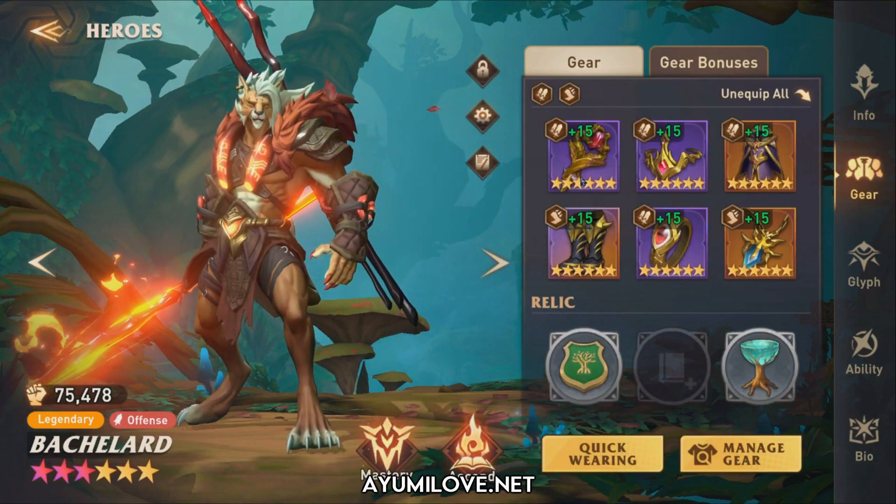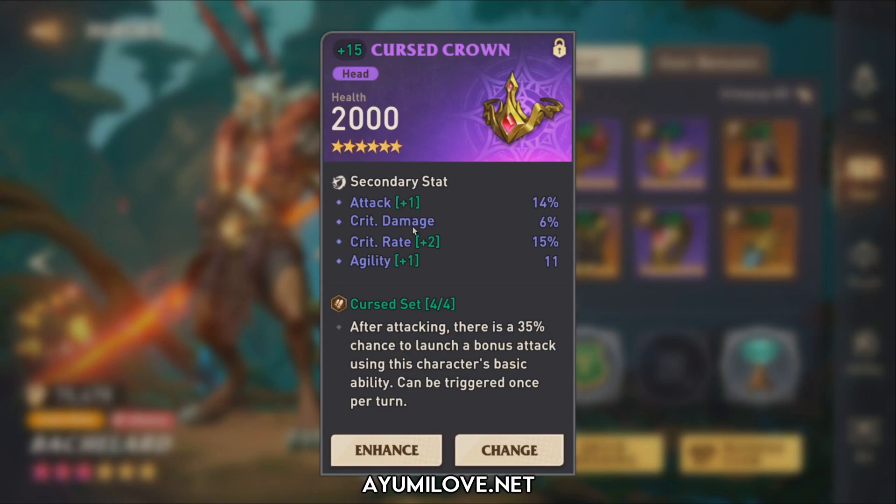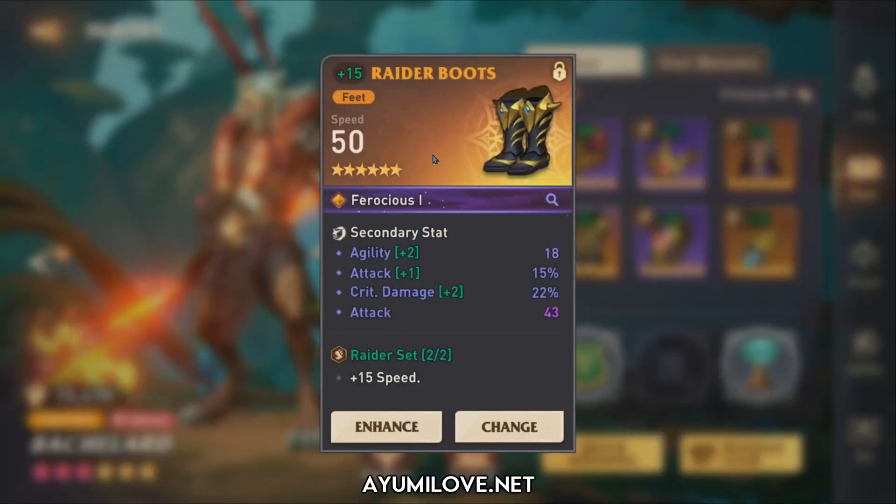For his equipment: the weapon has attack, focus, and critical rate. The helmet has attack, critical damage, and critical rate — ideally the agility roll should be a focus stat. The armor has critical rate, resistance, precision, and defense — ideally the defense percentage should be attack percentage. The speed boots have attack, critical damage, and flash attack. Ideally this should have a critical rate stat. Finally, he has a critical rate ring, though ideally I'd swap it for an attack percentage ring.